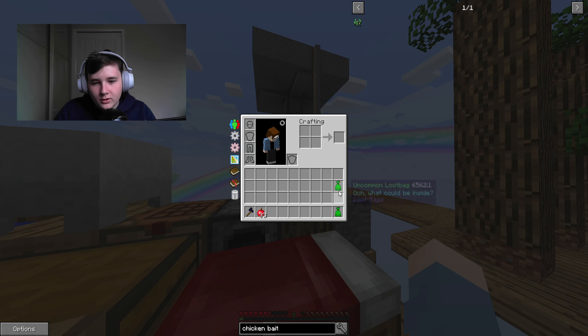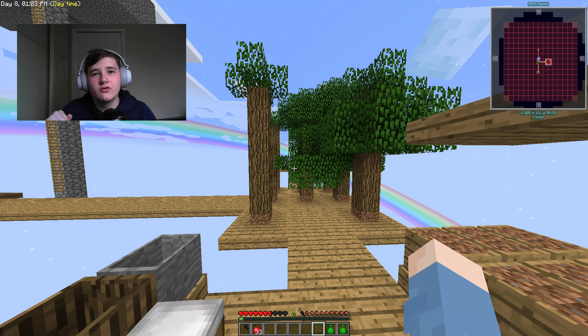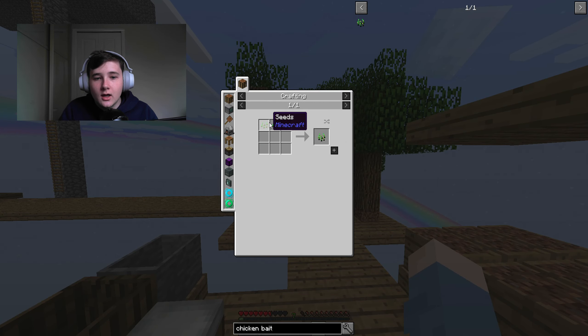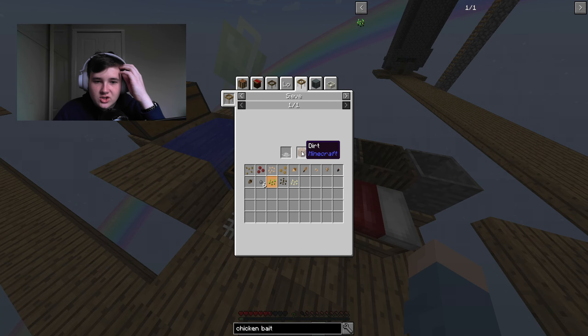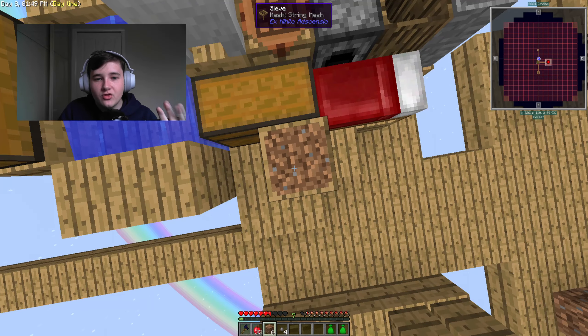Most importantly, I used my brain and I know how we can get our chickens started. What we need is chicken bait, which is this stuff right here, and we need two seeds. To get seeds is really easy — you just sieve a string mesh with dirt — and we can do that because I've got some dirt going.